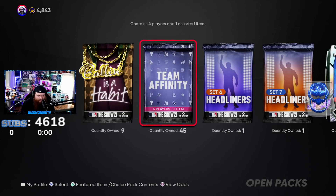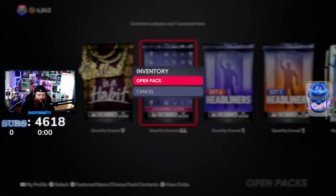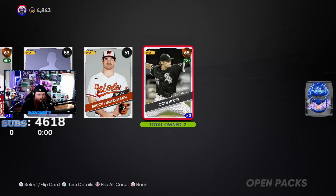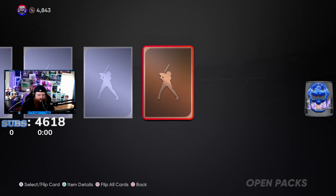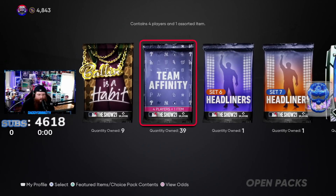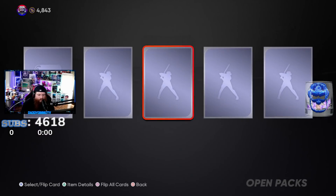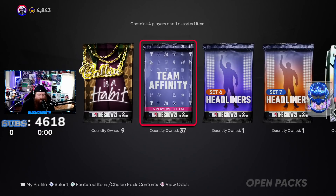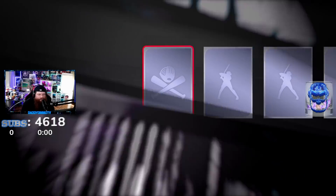So we have 9 Ballin as a Habit and 45 team affinities. I'm going to open 10 of the team affinities, then open some Ballin, then come back. Bronze Jorge Lopez - not exciting. A silver Salvi. David Hernandez again - pretty sure I had that exact pack already. Edwin Rios, Pablo Sandoval, Joe Smith. Two silvers: Dickerson and Alvarado. These are selling. What is happening?